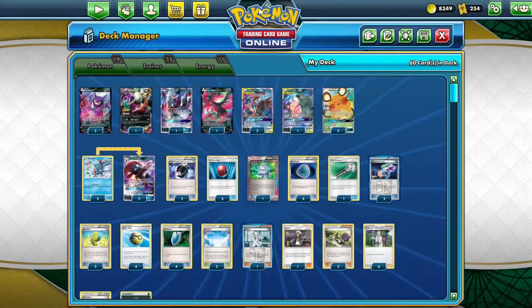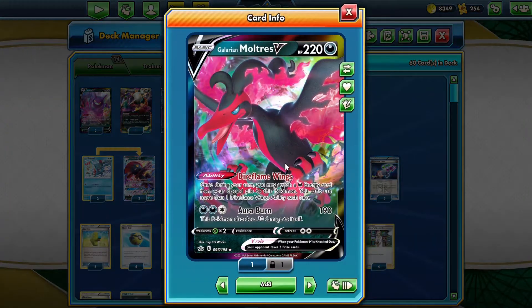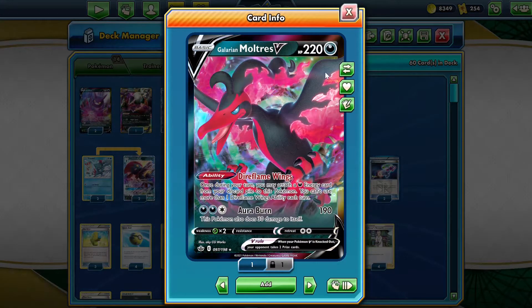We inflict that special condition using Hypnotoxic Laser. We can also accelerate energy using Galarian Moltres with Dire Flame Wings, attaching an Energy card from our discard pile to this Pokemon.